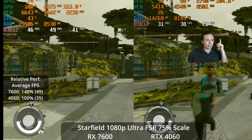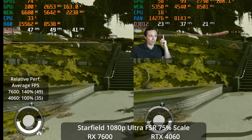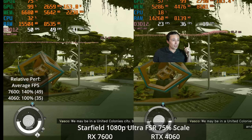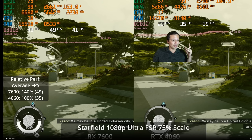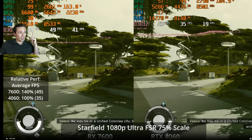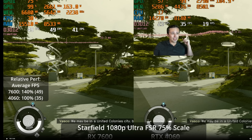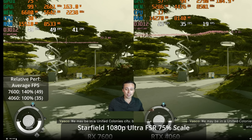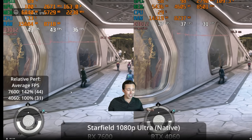Notice the frame time graph starts stuttering a lot more — we're getting a lot more spikes. The overall performance has dropped to only a little bit over 30, and the 1% low is under 30. We're dropping down into the 20s. If I freeze the frame here, the 4060 is producing 23 frames per second where the 7600 is producing 49. Something seems wrong. I don't know if this game needs patches or Nvidia needs driver updates, but something is not working correctly on the ultra settings on our RTX 4060.